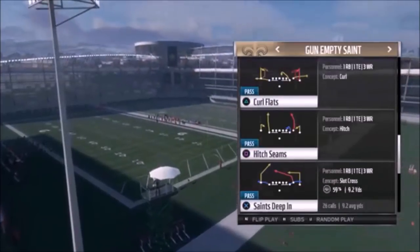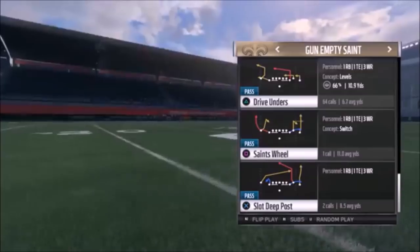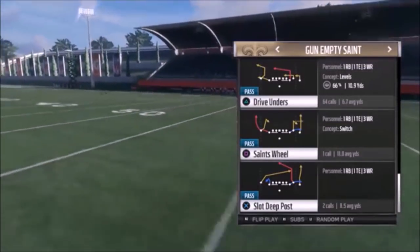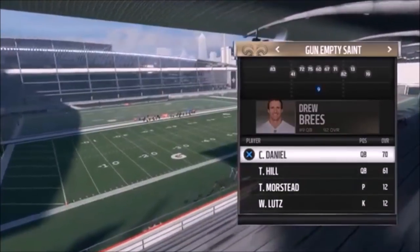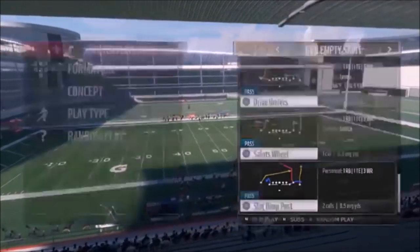The first play I'm going to show you is one of my go-to plays — the drive unders. It's basically a drive starter, a play I pull out of my hat to get a big chunk of yards and get a drive going. I don't have a mobile quarterback, which is something I'd typically prefer, but Brees ain't too bad. I don't think he's too slow.